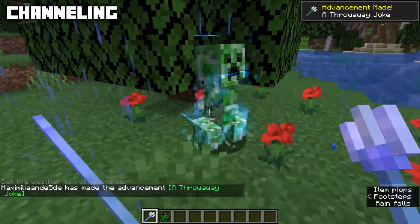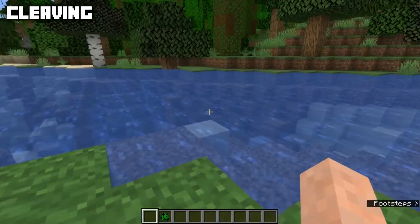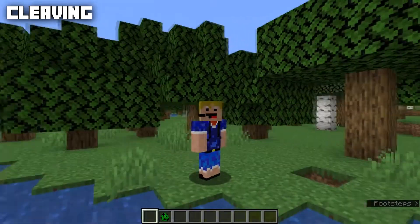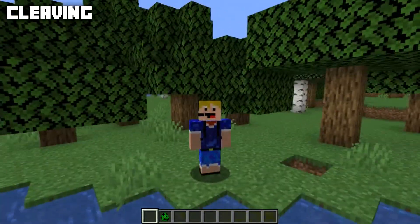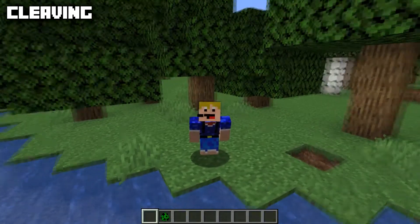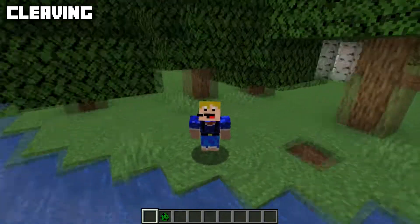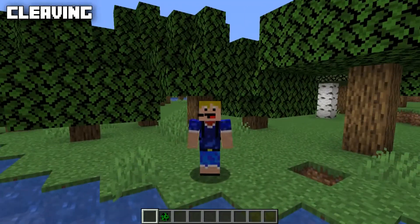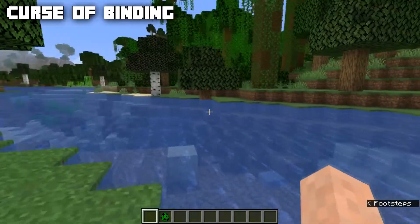Next up is the Channeling enchantment, max level one, and it can only be applied to tridents. It's incompatible with Riptide. Channeling will channel a bolt of lightning towards an entity — if there's a thunderstorm and you use your Channeling trident, the creeper gets struck by lightning. There is also the Cleaving enchantment, currently only available in the Java combat snapshots. It increases the damage and shield stunning of axes, is incompatible with Sharpness, Bane of Arthropods, and Smite, and has a max level of three.